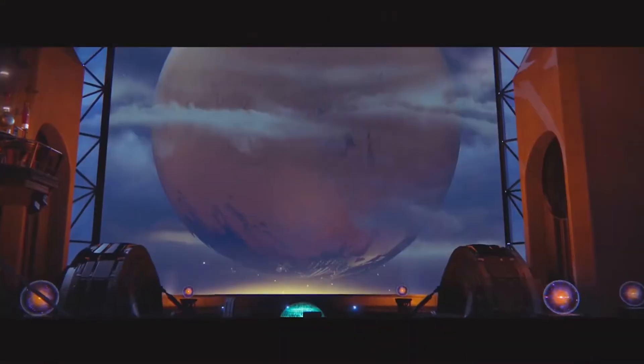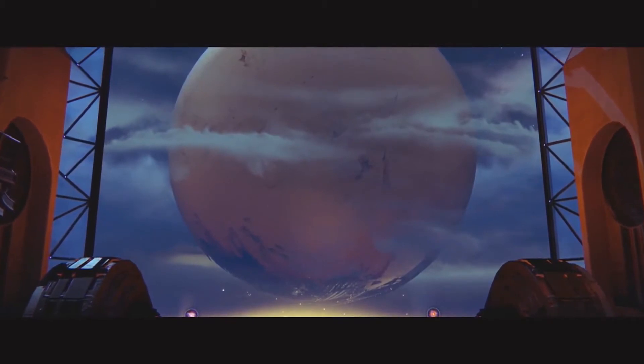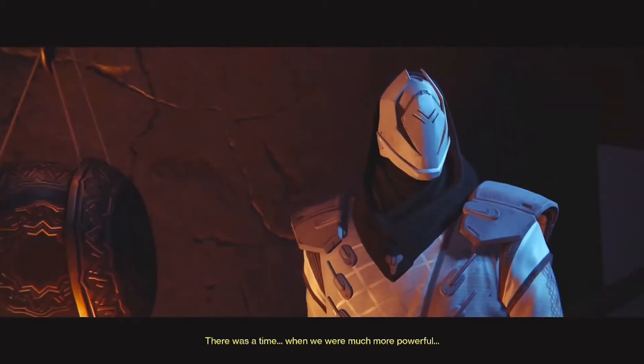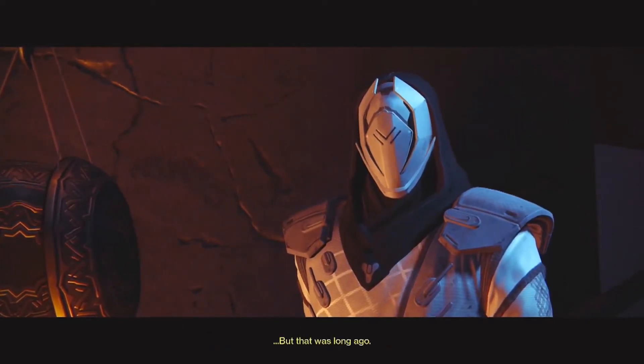You then return to the Tower where you encounter the Speaker, who is the voice of the Traveler — the big floating sphere in the sky. The Speaker informs the Guardian that the Traveler created the ghost with his dying breath to seek out people worthy of being guardians and repelling the imminent darkness.